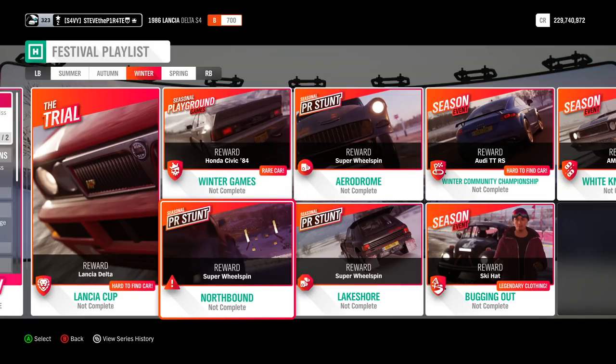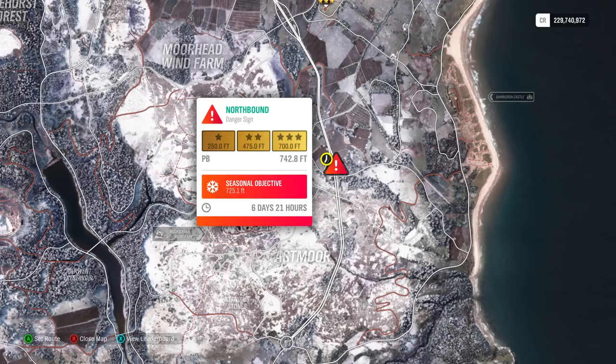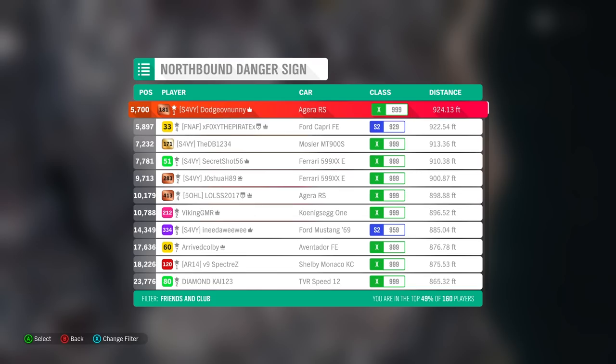For the Northbound danger sign you need to achieve a distance of over 725.1 feet. The easiest way to see how to get these PR stunts done is to view the leaderboard - press X to bring up a list of all the cars used. As you can see, some people have reached over 900 feet which will smash that objective. Search for a relatively good tune and you will easily achieve the distance.